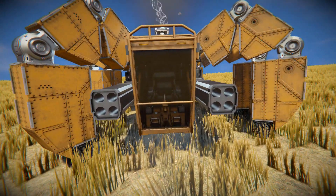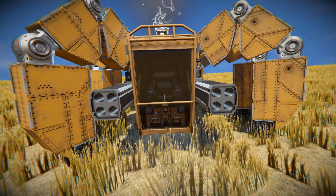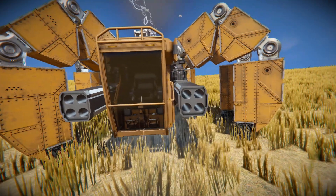Moving to the very front, we've got ourselves an industrial cockpit to drive this thing around. To the left and the right of that, a rocket launcher to blast your enemies with. And as we move around the side we're going to see these lovely legs.